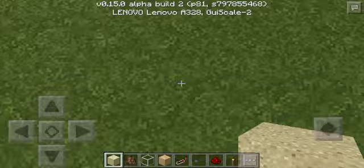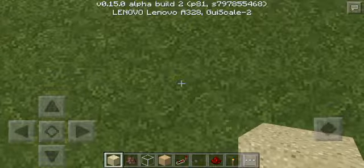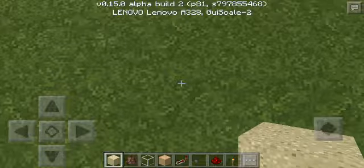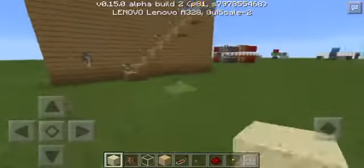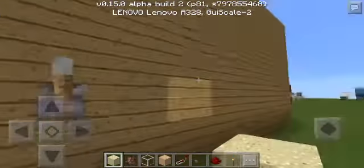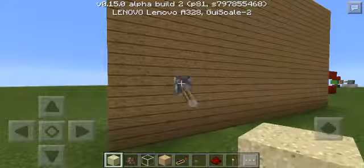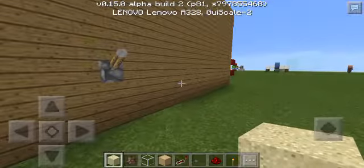I'm here today to show you the hidden staircase — this has probably been the most simple tutorial I've ever done. Here it is activated — you're like, oh it's so ugly, you can even see the pistons. But when you deactivate it, yeah, you see nothing at all. This is the most simple thing ever.